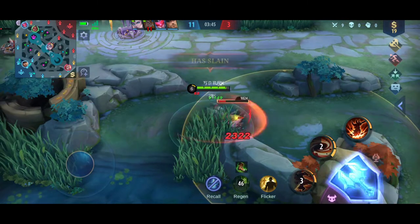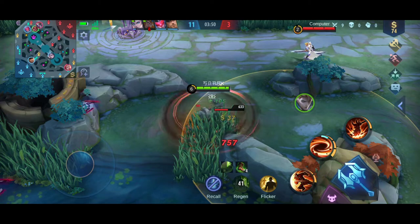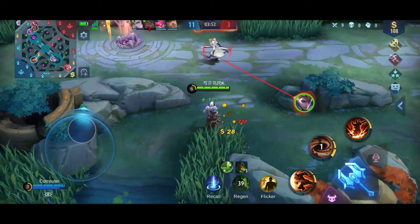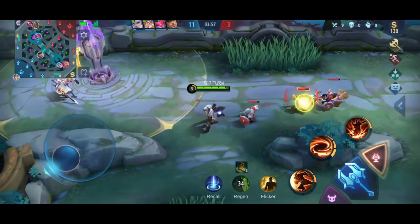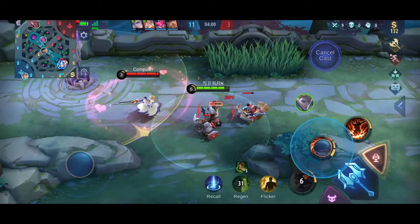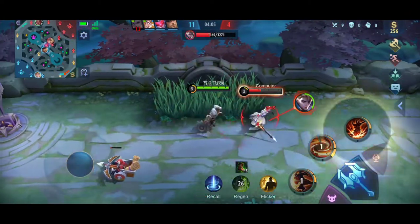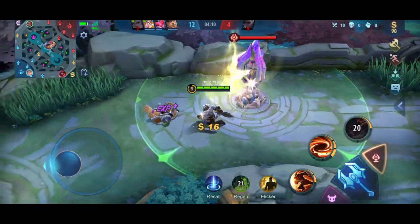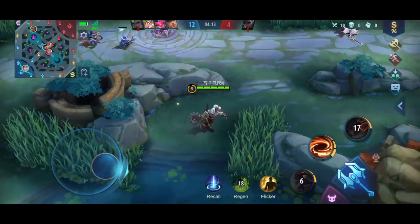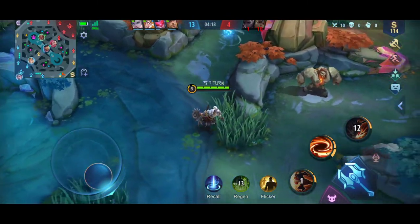Late Game. When you have all or almost all of your items, make sure you are not alone as the enemy team can easily gank and kill you. Bomin in the late game is very important, as he can act as both a secondary tanker and a high damage output for your team. Always play near your team in the late game so you can take damage from enemies but also dish it out. When Bomin has all his items, his cooldown will be very low and you can use your ultimate whenever you want. Always try to use your ultimate before you die, as it provides an incredible amount of HP recovery for you and a lot of damage to enemies.